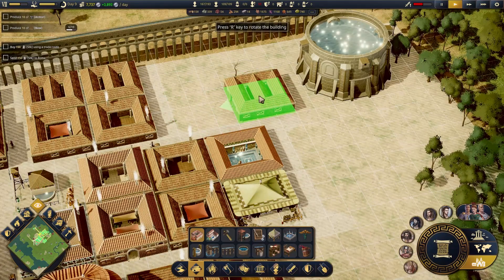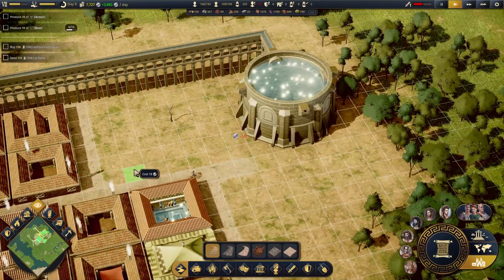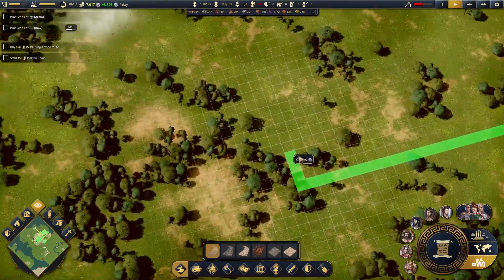So if I go plebium housing — one, two, three. Let's bring this road up here to allow for a few more housings. One, two, three. One, two, three — right there. Perfect. It's as though I measured it.